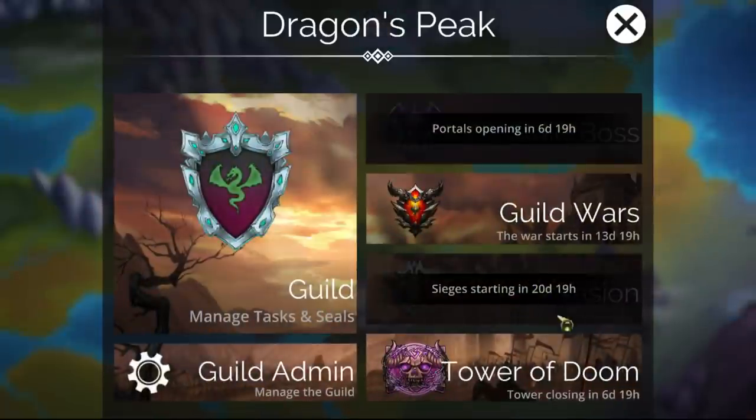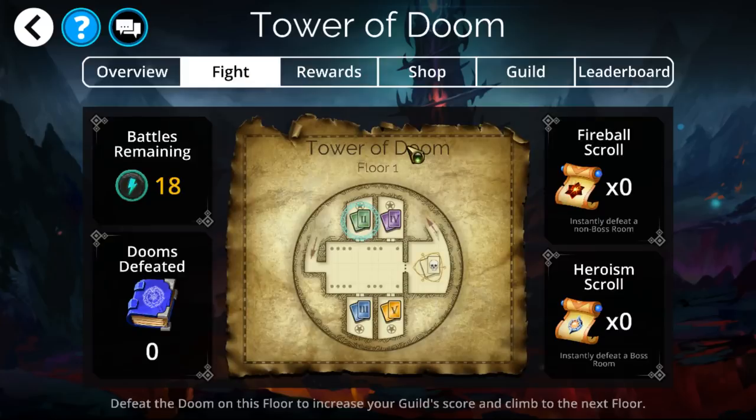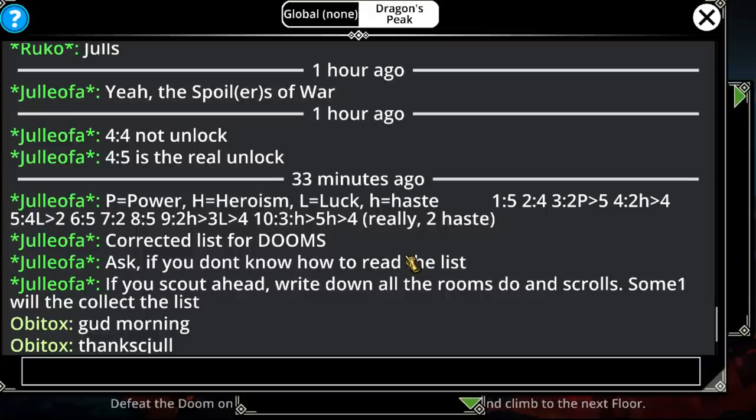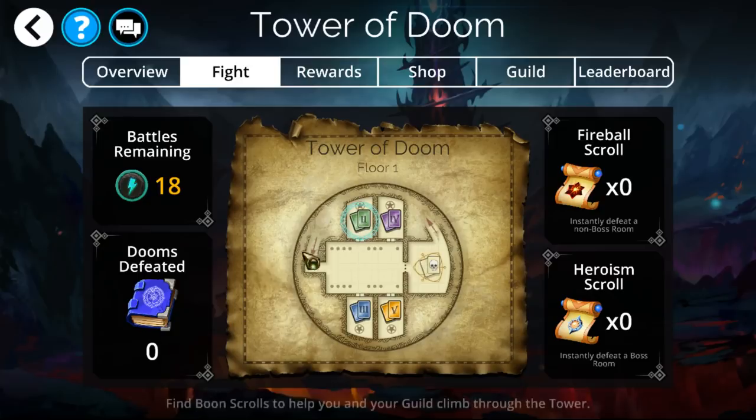Tower of Doom this week is Yellow Tower of Doom — one of the two remaining colors we haven't had. Tower of Doom is an event that occurs once every month that is guild-wide. Out of every single event, it's the one that actually requires communicating with your guild. You're going to find various scrolls within all of these rooms. You want people in your guild scouting out to see what these scrolls are and telling guild members, then going to the more important ones. The more important ones are Lucky Scrolls, which give you two Doom kills — essentially the points within this game mode.